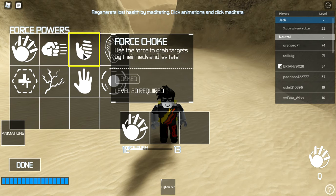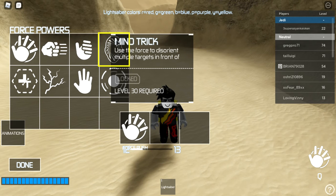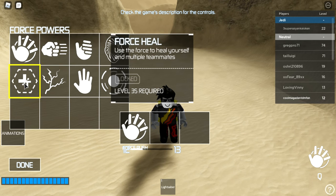Force Choke requires level 20 — a classic Sith move. If someone is low health and running away, you can lift them into the sky and choke them until they lose their health. Next is Mind Trick at level 30. I'm not entirely sure what it does, but I believe it freezes or stops multiple players in front of you.